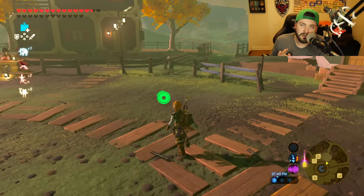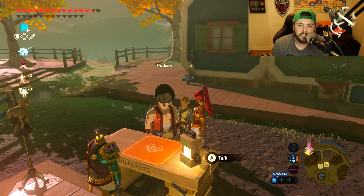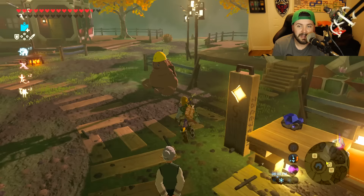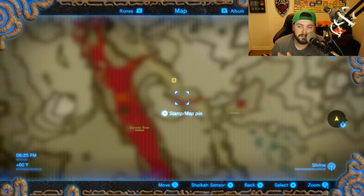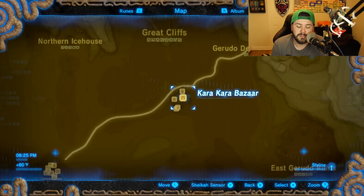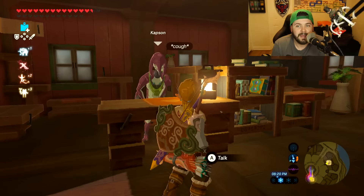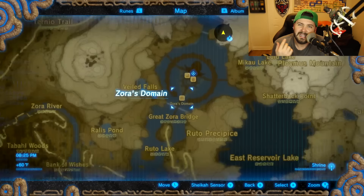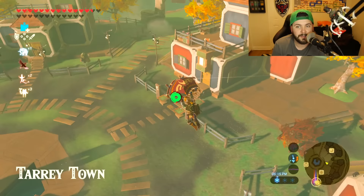If you don't know about Tarrytown, here's a 45-second summary: once you buy a house in Hateno Village, Hudson will make his way over there. Talk to him and you'll do a bunch of side quests gathering wood and finding specific people. You need to find Greyson the Goron at the Southern Mine at the bottom of Death Mountain, Rhondson the Gerudo at the Kara Kara Bazaar, Fyson the Rito at Rito Village, and Kapson — a really old Zora who hides underneath a staircase at Zora's Domain.